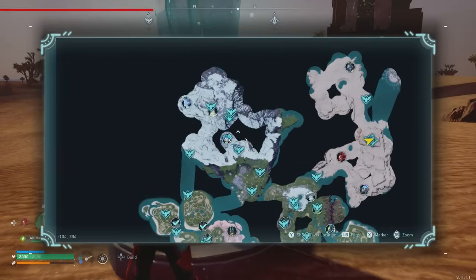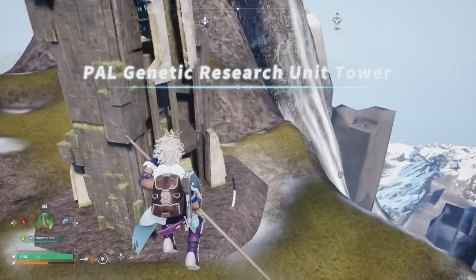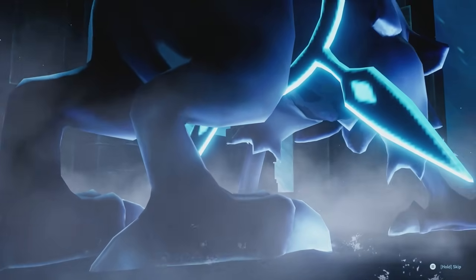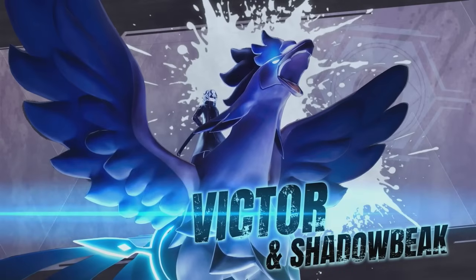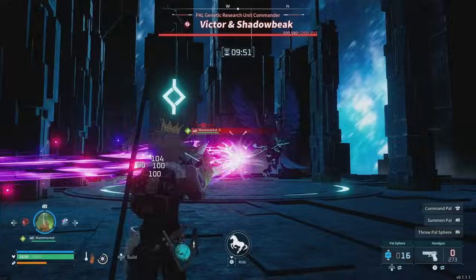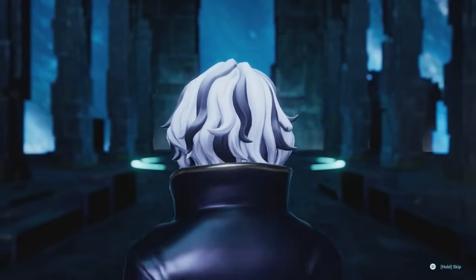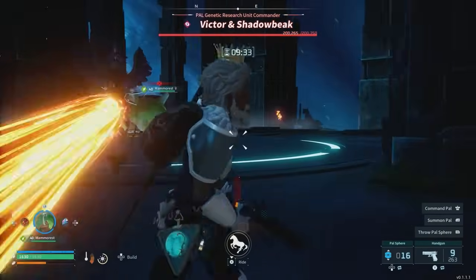Finally, you'll need to head to the far north to another icy peak called the Astral Mountains, and look for the PAL Genetic Research Tower. This is the final test for you and your pals, as you face off against the baddest of them all: Victor and Shadowbeak. Shadowbeak is a flying dark-type pal with more than 200,000 health, so you'll need as many max level dragon pals as possible to take him on. It might go without saying that you really shouldn't try this fight until you're level 50, and so are all your pals. This is the last boss currently in the game, after all.